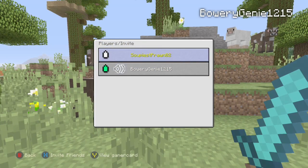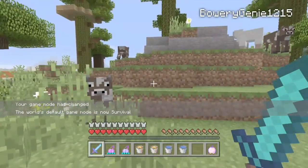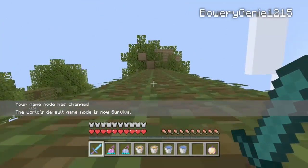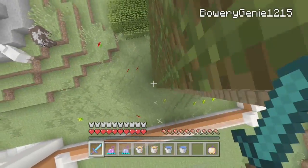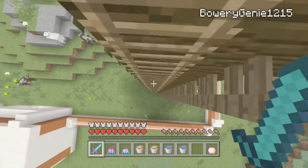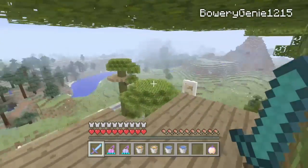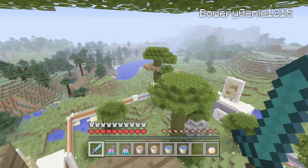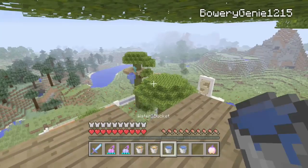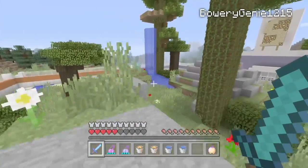We'll just stand here — I don't have any permissions, so I can't do anything. And there we go. Three, two, go. I'm going to climb this tree. I don't know if it's our best idea or not. Now it's just a 1v1. I can see him on the other tree down there. We're also not allowed to use a bow — that would be too overpowered.